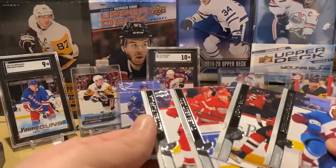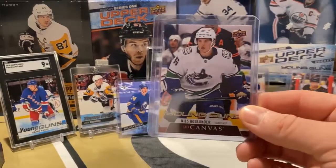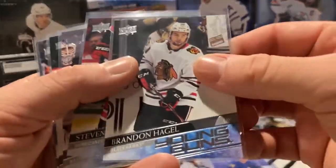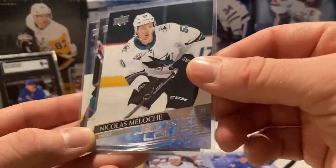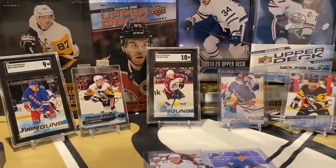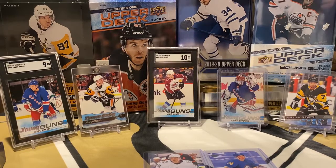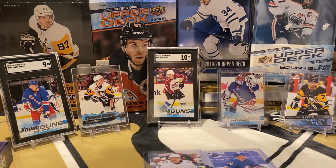Not too shabby though. A Niels Hoglander Young Gun Canvas, we also got Dylan Cozens — definitely searching for him. Brandon Hagel, Steven Lorenz, Cole Smith, Nicholas Meloche with the French version, Maxim Letunov, and Calvin Thurkoff. Thank you so much everyone for watching. Make sure you go check out our giveaway video — once we get 350 subs, giving away a box of 2019-20 Trilogy. Sub to try to win a hobby box of Trilogy. Check out our Instagram. Thank you guys so much for watching, we appreciate all the support. And as always, go Pens!